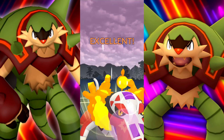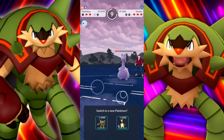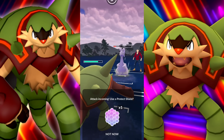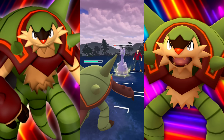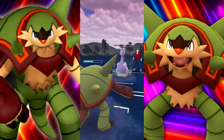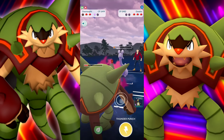Thunder Punch currently - Goodra does run Aqua Tail and Power Whip as well as Dragon Breath. You could go with Draco instead of Power Whip. Most people like to run that Grass move on it. Thunder Punch is going to be a decent addition to its move pool, although I'd like to see something else like potentially Dragon Claw. But you can't get what you want all the time - maybe another Community Day.